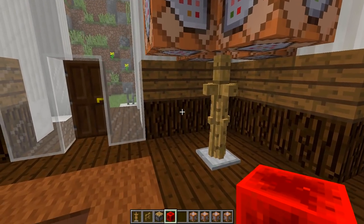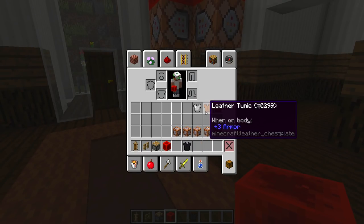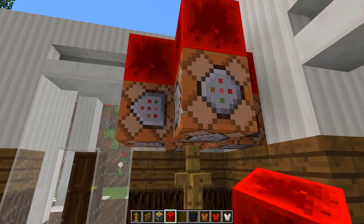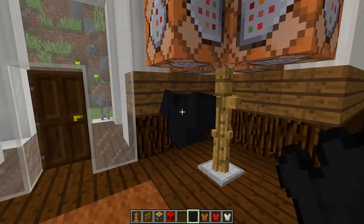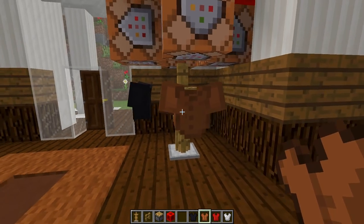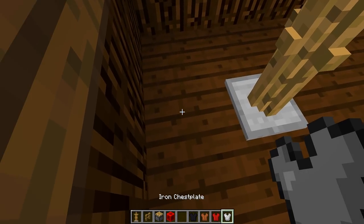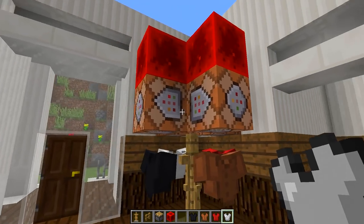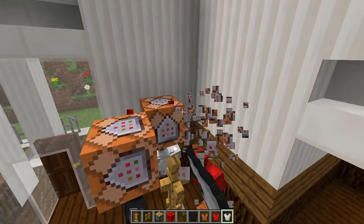Now grab yourself some armor — I've got black leather armor, regular leather armor, red leather armor, and iron armor. Where we put the command blocks, we're going to click around with our armor: black armor goes here, leather armor underneath this command block, red armor over here, and iron armor on this last one. They are all directly underneath each one of these command blocks. Now destroy the redstone blocks and the command blocks because we don't need them anymore.